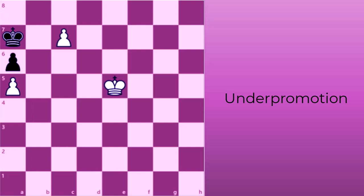Here's an example. In this position, white's best move is to promote its d-pawn. If white carelessly promotes to a queen, however, black will gain a stalemate. So, it is best for white to only promote to a rook to gain the winning advantage.